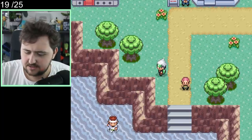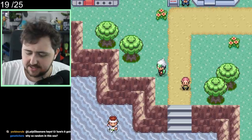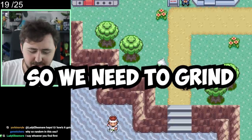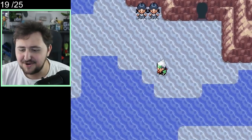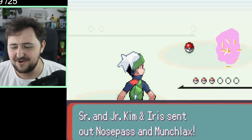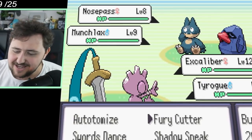We've now made it to Mossdeep City, a few days already into our playthrough. We've got loads of things to do before we can take on the first gym, which is to grind, grind, grind. Because this is hard mode, our levels are always going to be underleveled compared to the gym no matter what. We've got to grind against random trainers to get those levels on Tyrogue. This guy has basically no moves right now — we need him to get to level 20 to evolve and gain the moves we really need.